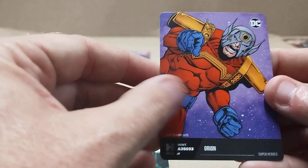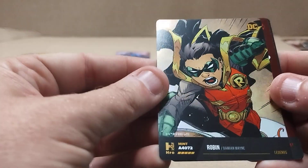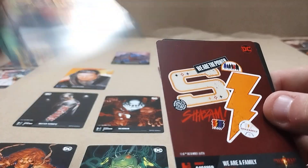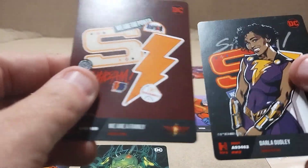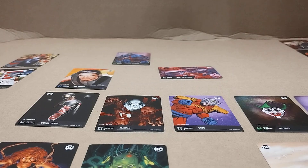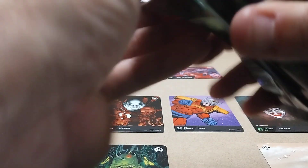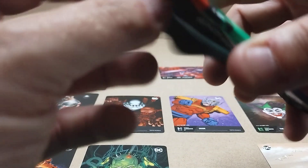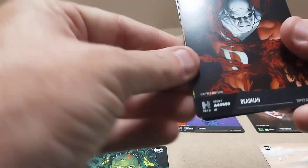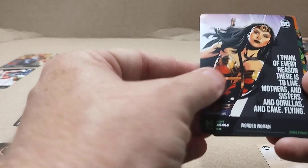Oh, here's a Phrase — that's cool, the phrases are pretty cool. Who's this? Orion, Superhero. Legends card — ooh, that might be good. I don't know which ones those are. Okay, I think I finally got a double here, but that's the only one.